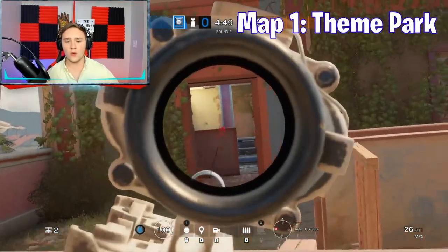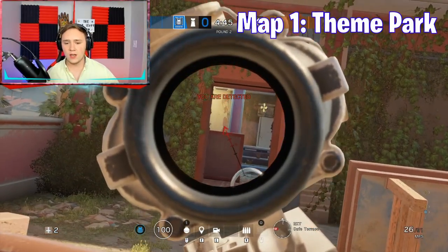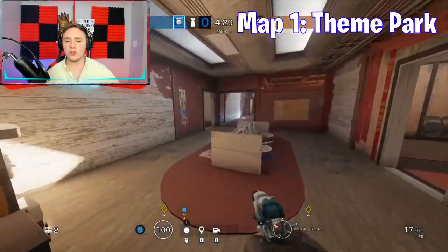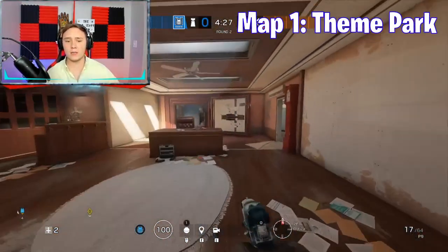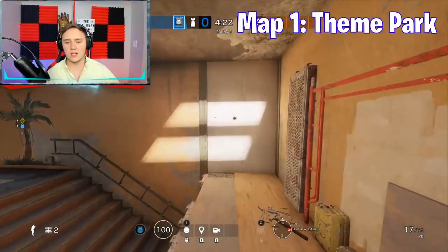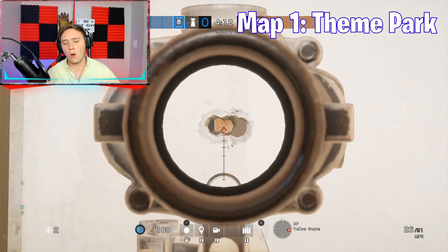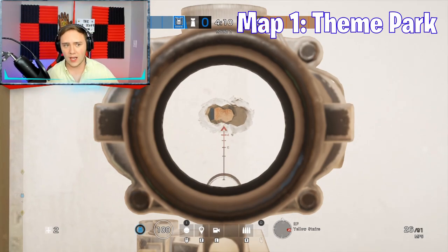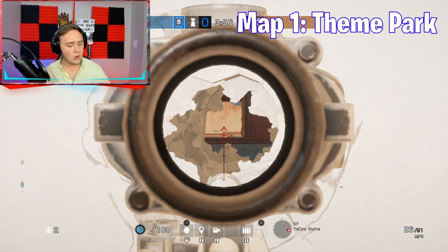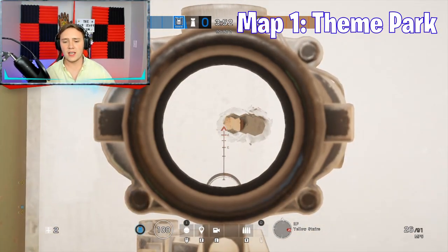We're going to be able to see an angle all the way out here. A punch hole is very obvious — someone's going to look at that and shoot immediately. But that little tiny bullet hole, no one's going to be able to see that. With the bullet hole, you can see all the way out the cafe door. I can't tell you how many kills I've gotten through this. This is a very obvious punch hole as opposed to this very tiny little bullet hole.